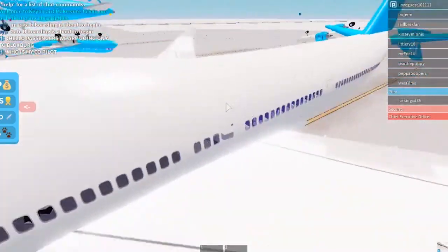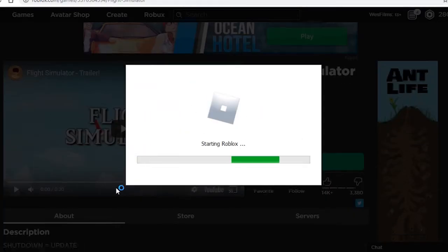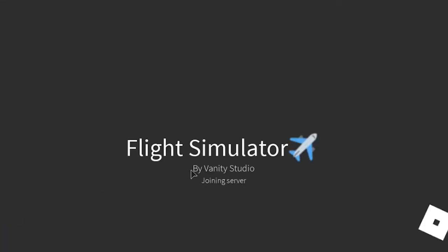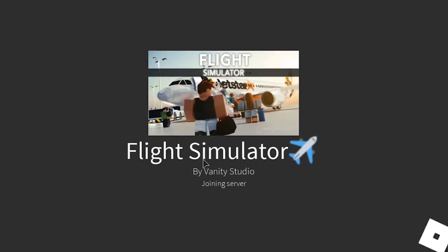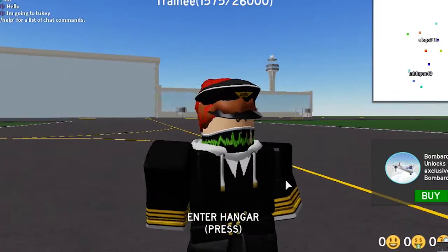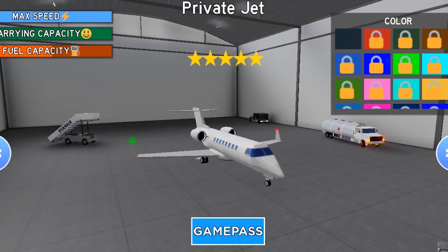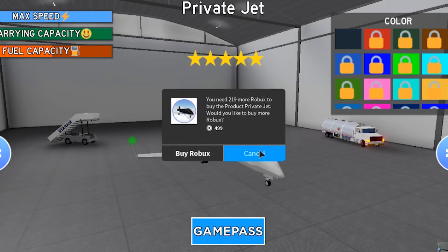Let's try this one. A lot of these games love using those emojis — they fill their descriptions, titles, GUIs full of those emojis. What's with my avatar? What's with my camera? Let's enter the hangar. Cessna 172, private jet which is a game pass — how much does this cost?